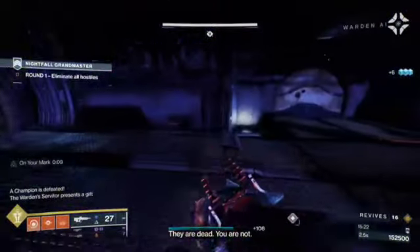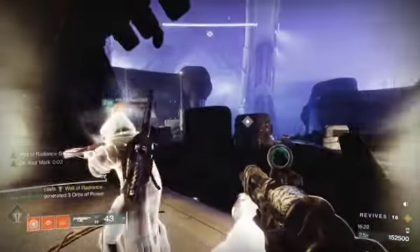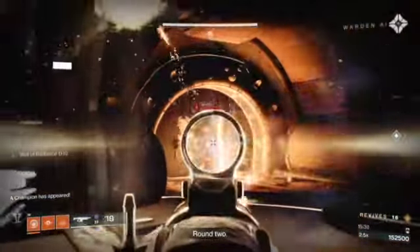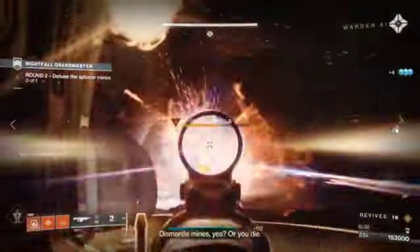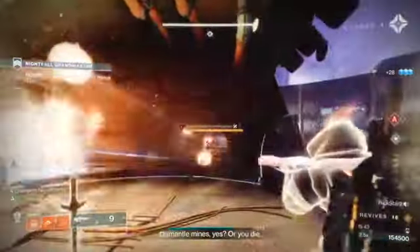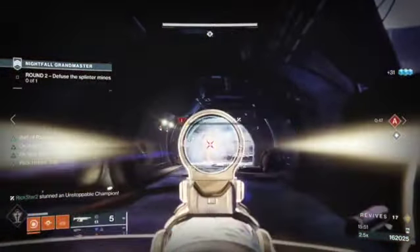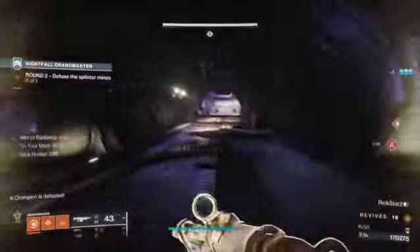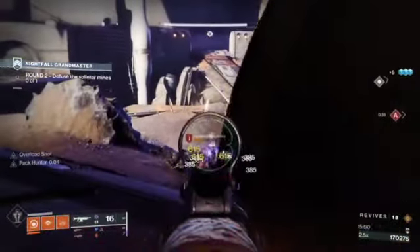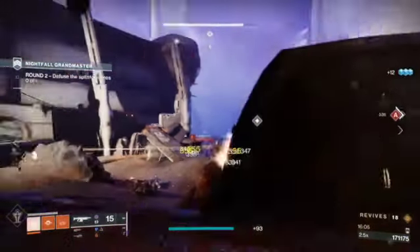I move up and drop a well right in front of that door. There is spawning going on behind us but the well covers it — we want to focus the champion coming out quickly, and you can see we just team fire all three of us and he goes down. As soon as that champion is down, Rick veers off behind us to handle mine A, while me and Josh take care of mine B. Rick handles A, then comes up to join us at B once he's done.